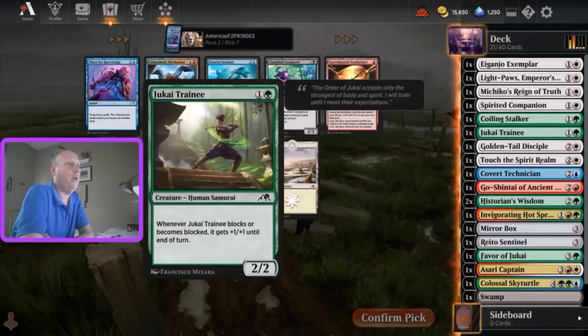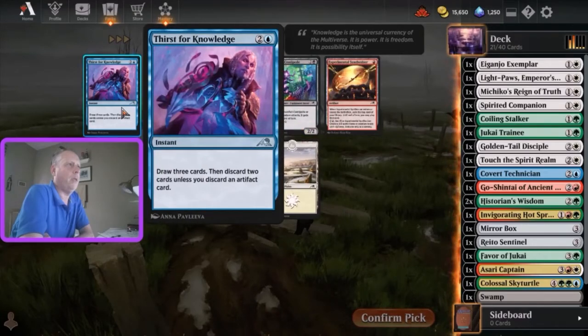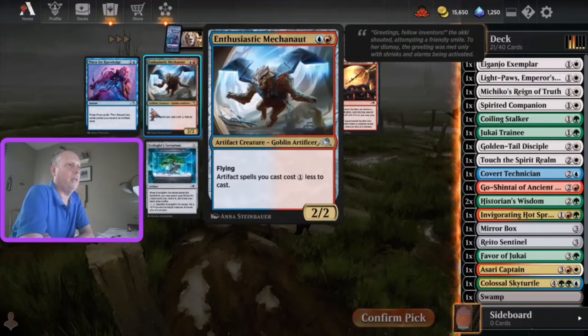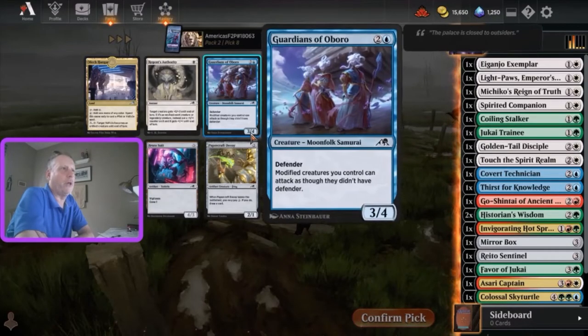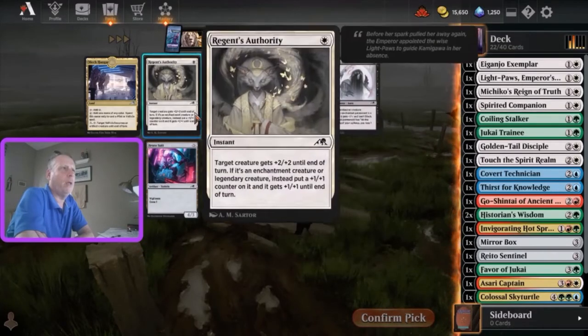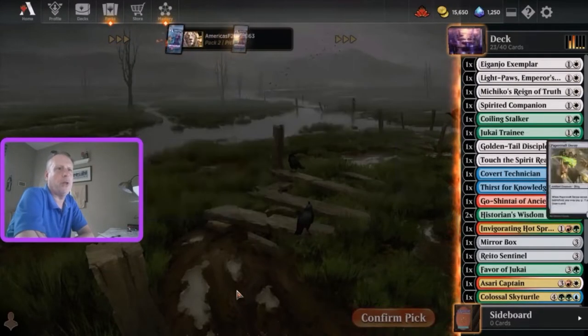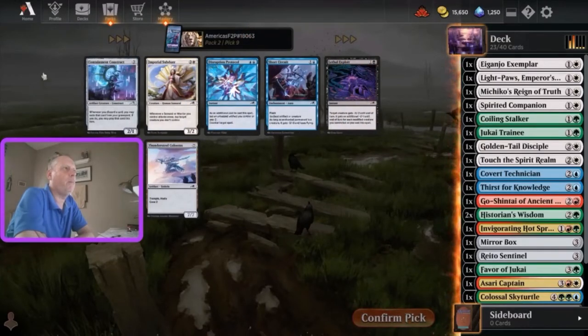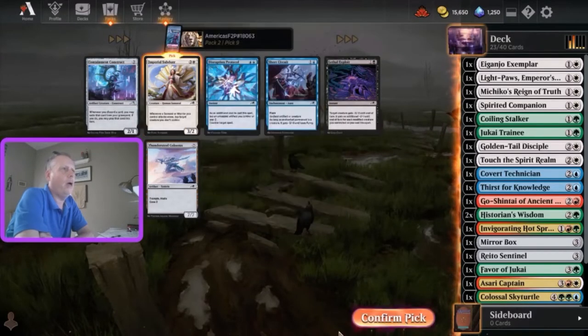Mecha Knot is pretty good. We are getting a lot of late uncommon picks here. Thirst for Knowledge or Mecha Knot - tough choice. I think I'm going to go Thirst for Knowledge, just on the idea that eventually through Brothers War, artifacts are going to go way up in general value. Regents Authority is pretty terrible. Brute Suit isn't bad. Mech Hanger is definitely the strongest card here, even though it doesn't particularly suit my deck. Whenever you discard a card, you may exile that card from your graveyard - that does not do a whole lot for me. Imperial Subduer on the other hand might be pretty decent here, so yeah, that's where we're going to go.